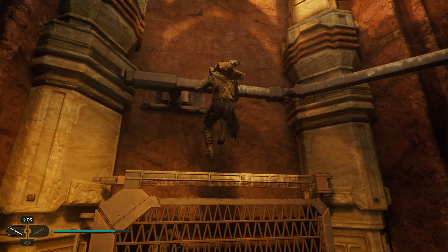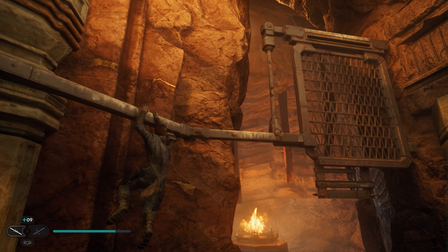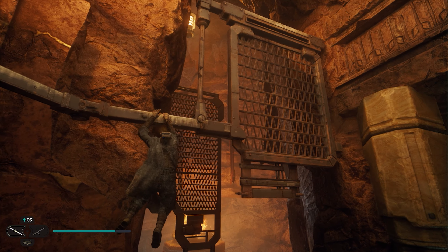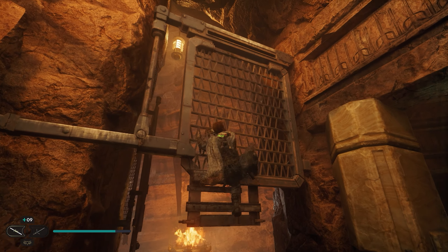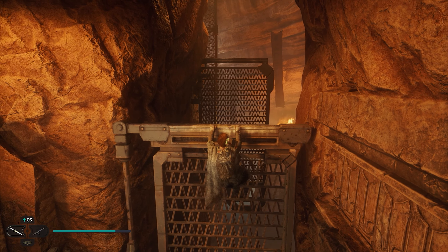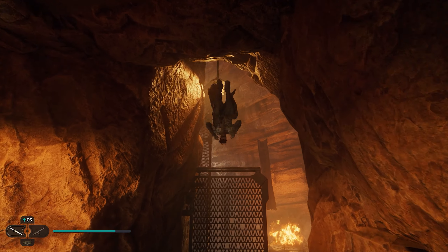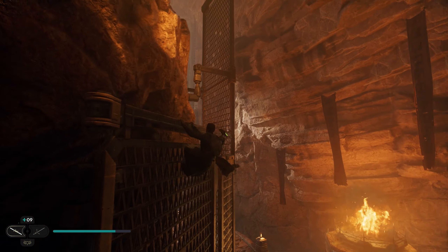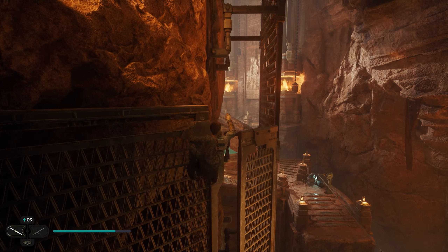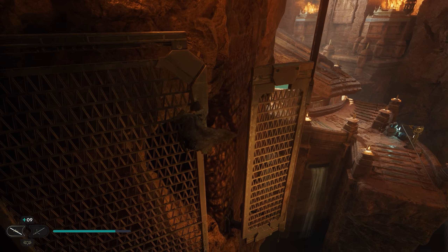Once you get up here, jump onto this bar. You can see the gate on the back side is going to open and close. You want to wait until it opens back up and then jump over and grab onto it. Once it closes, you can jump across and we're just going to work our way up to the top.